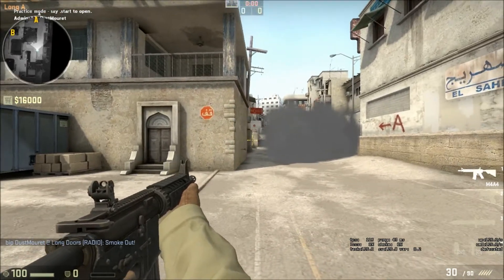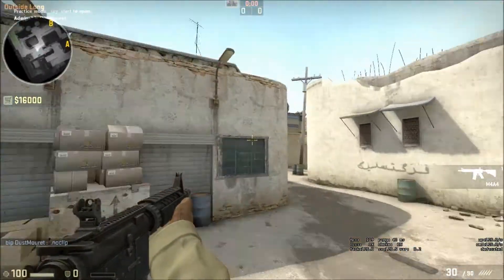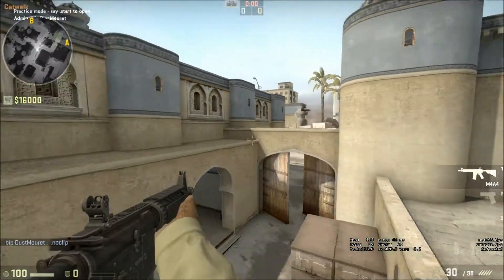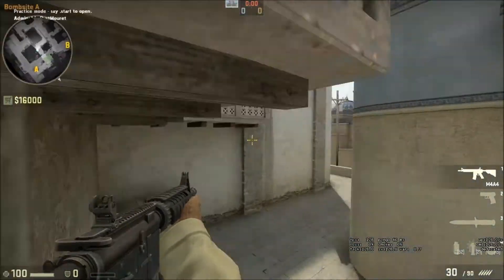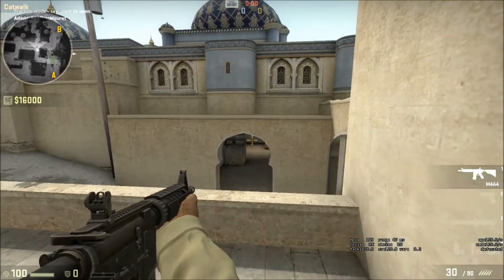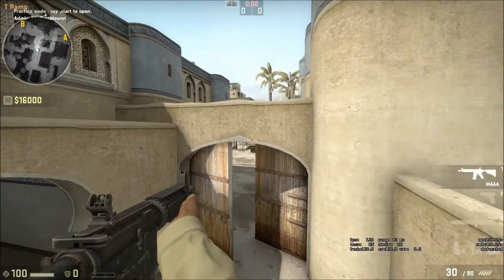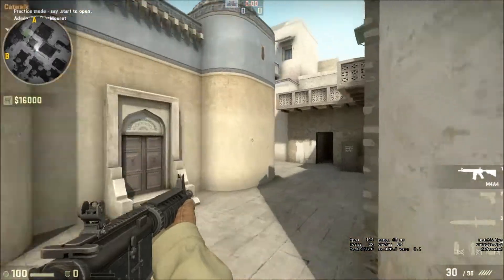Basically using that long crossing smoke along with the catwalk smokes you can run some type of A split, and using the CT spawn smoke and B stuff you can run a B split. Beyond that you're pretty much just going to have rushes — A long, A cat, or B tunnels. If you have control of cat and middle you can execute mid, execute cat, or go through tunnels to B very quickly, making it hard for CTs to adjust. Having control of that stretch of area is really good as a terrorist.